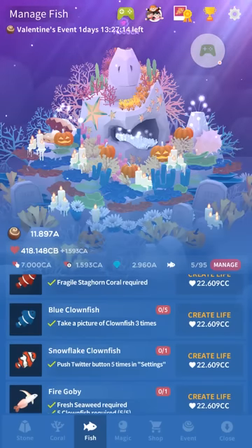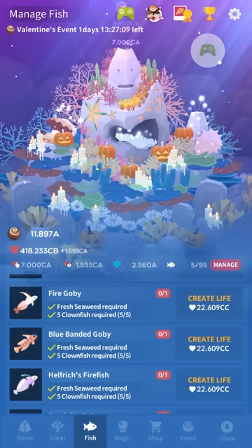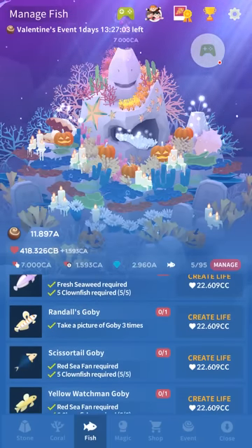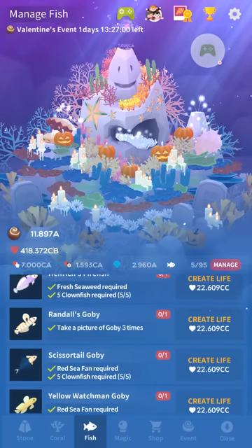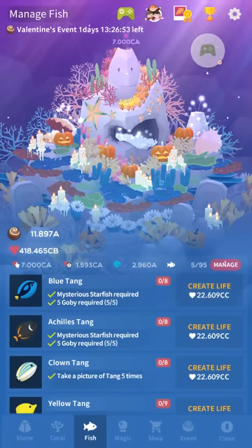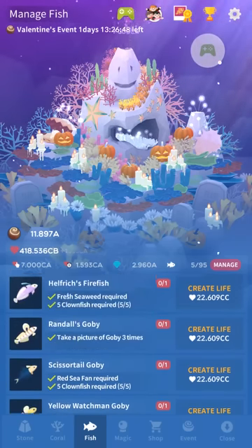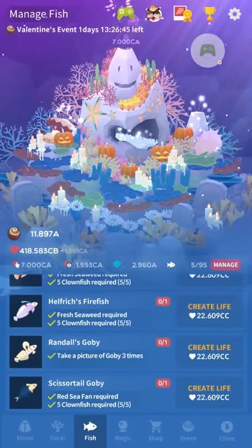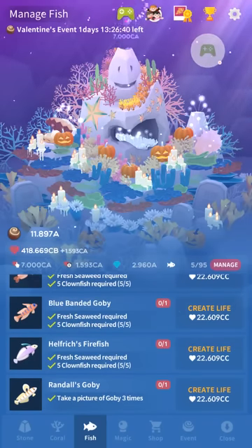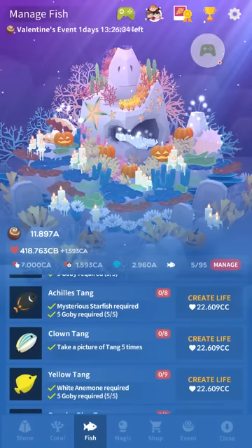For the snowflake clownfish you need to press the Twitter button in settings five times for some reason. Then there's Randall's goby, which you just need to take a picture of a goby three times — this is a pretty common theme. You'll need to take pictures or share pictures of whatever your latest fish is. For the most part, most of these fish do not require that you have the coral that unlocks their friends. There are only a few that require their coral — I'll mention those specifically.